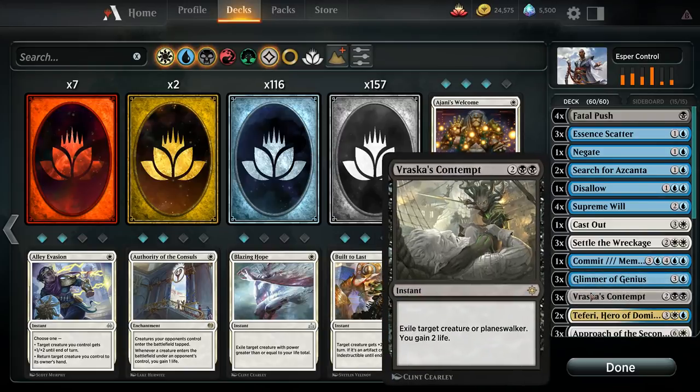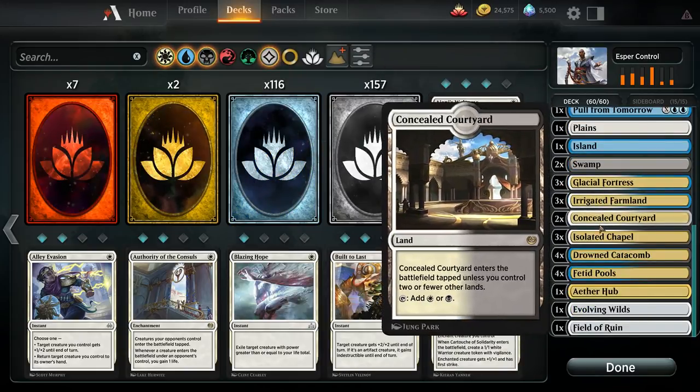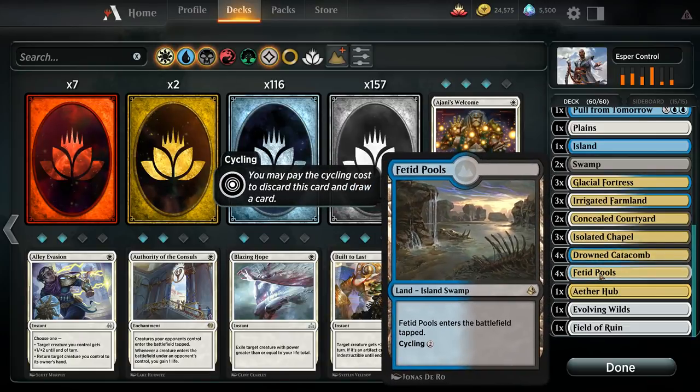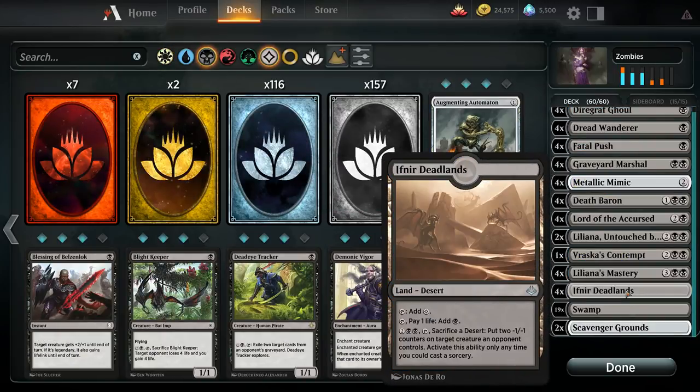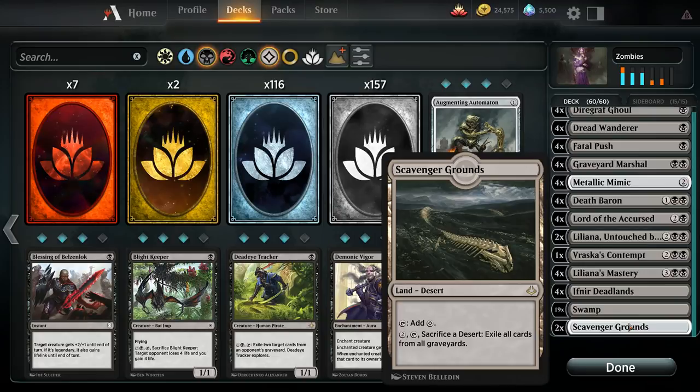If it's just a 1 or 2 card splash, then these numbers are way too high. You can achieve this by using dual lands and other types of non-basic lands. In mono-colored decks, you generally want 18 or more lands that produce the same kind of mana you need to cast your spells, and then you can use utility lands to fill in the rest if you'd like.